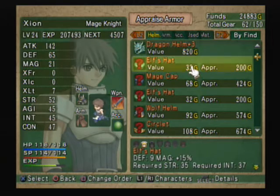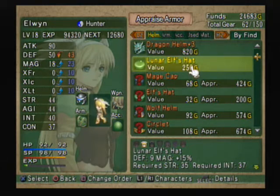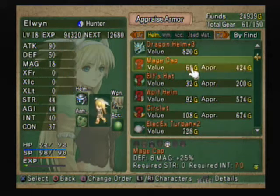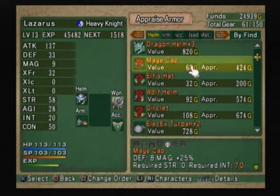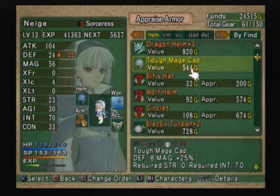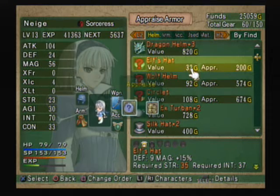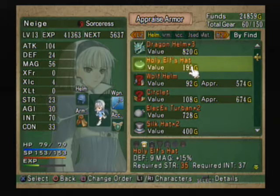Okay, elf's hat — 200 to appraise, 32 is its current value. Lunar elf's hat — that ups our magic and resistances but lowers defense by seven. I think we've already been selling these. A mage cat — that will only work on Neige. Tough mage cat — not as good as what she's wearing, but we increased the value a bit over the appraisal cost. Another elf's hat.